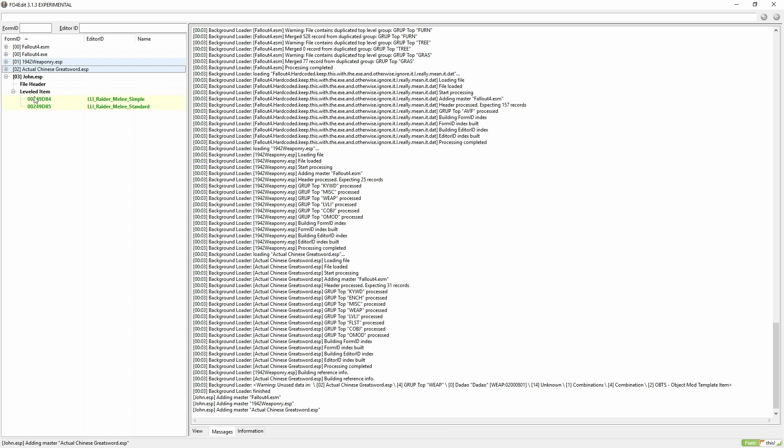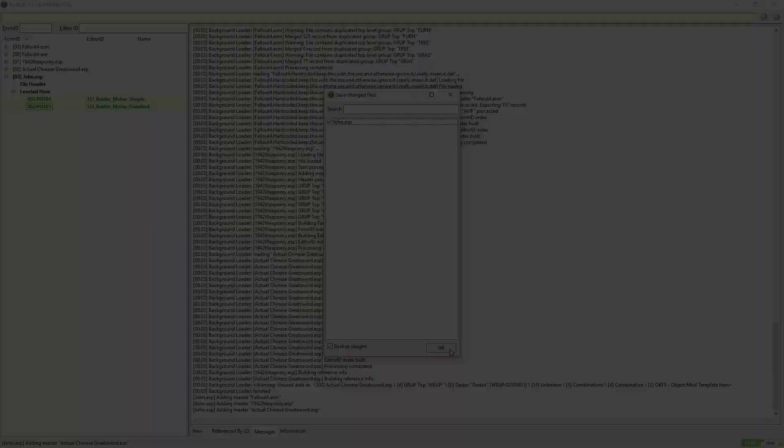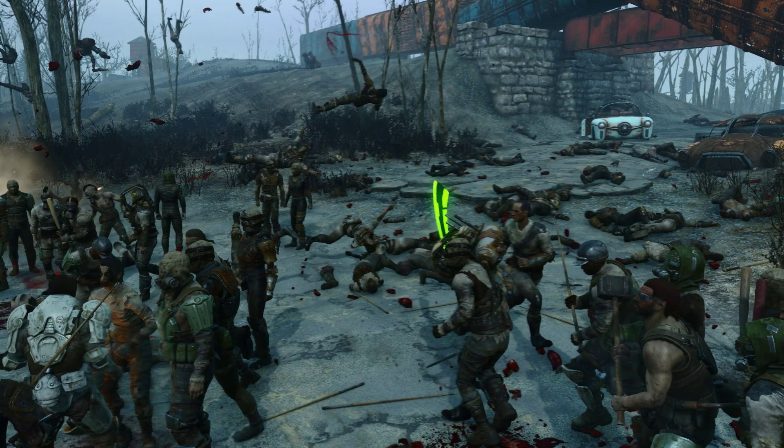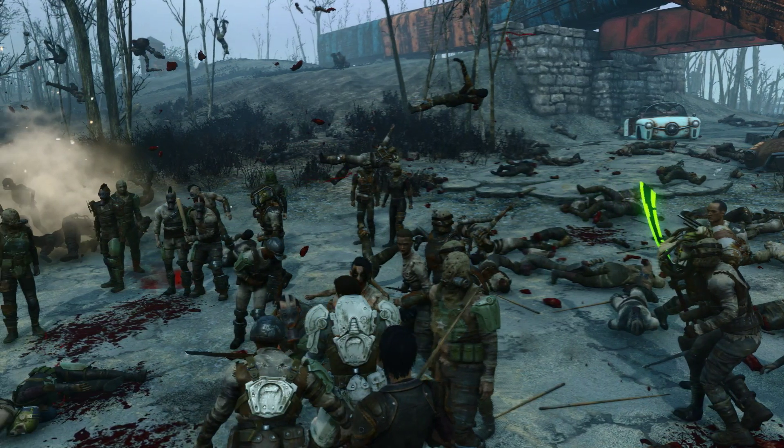Now save it, close Fallout 4 Edit down, and open up your Mod Manager. Make sure to activate the merged patch you just created. Now let's open up Fallout 4 and spawn in another 250 Raiders, and let's see Raiders spawn with all three weapons.